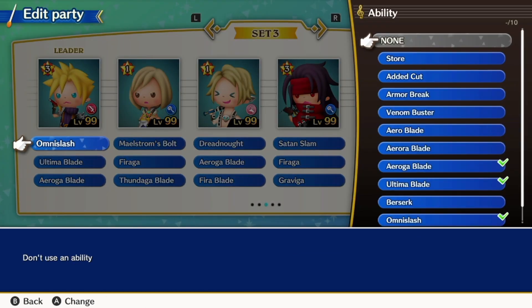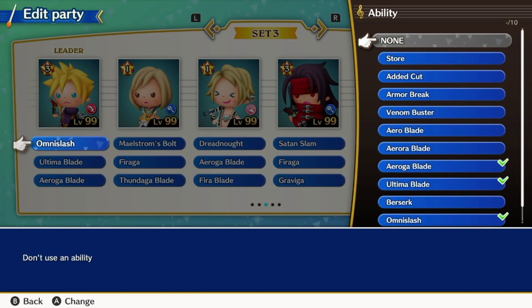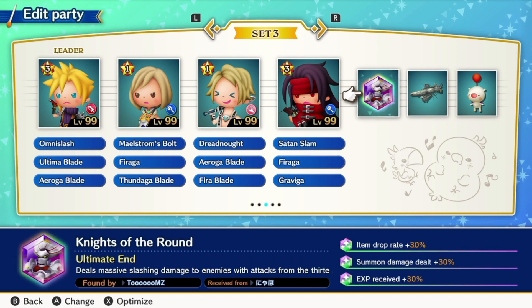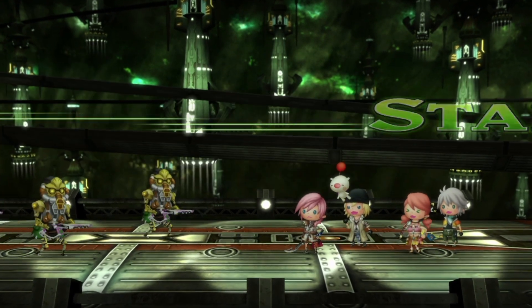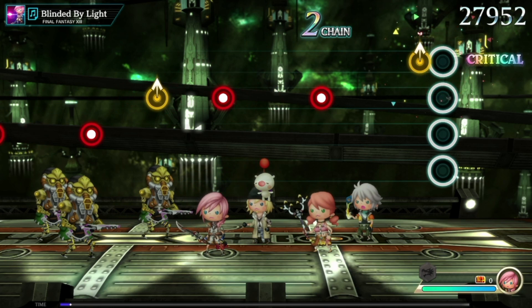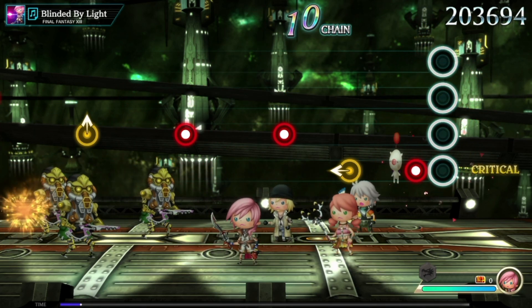The different stages have quests attached to them that you can complete for extra rewards, and you also have items you can take into a stage to help you out if you're having problems completing it. Your party can also equip a Summon Stone that provides additional stats and bonuses, plus does additional damage when activated during a stage. There are also collect-a-cards you obtain through playing stages, quests, and your overall game level that provide additional bonuses to your party.